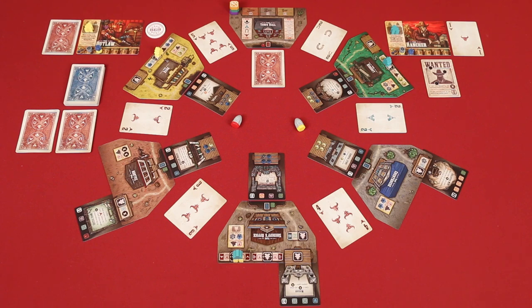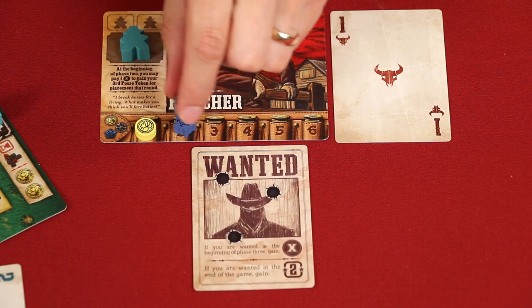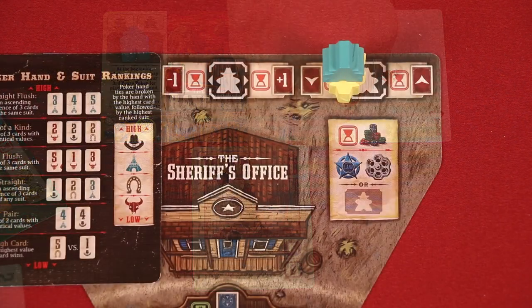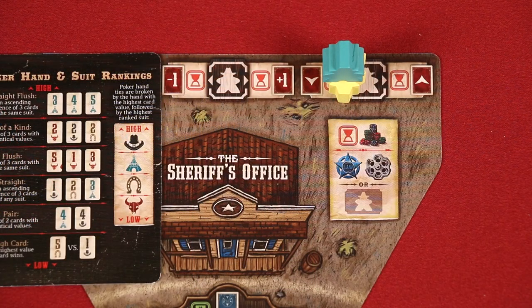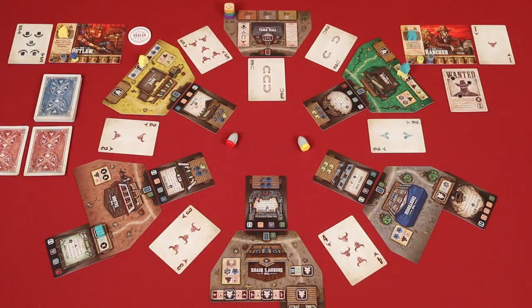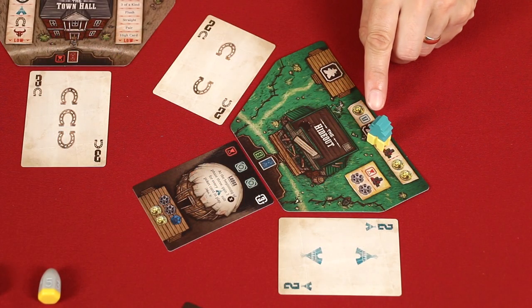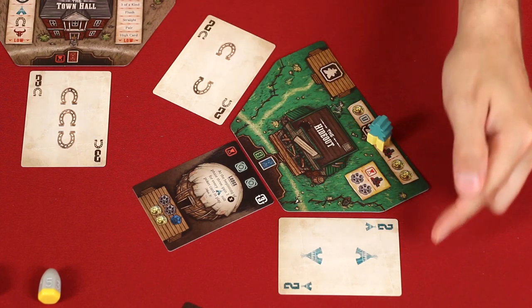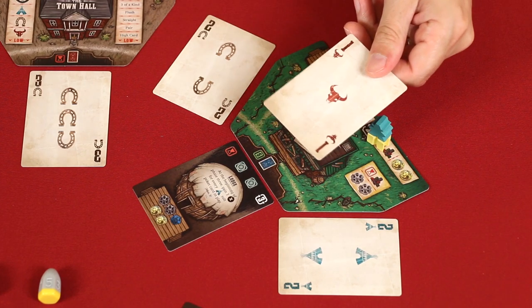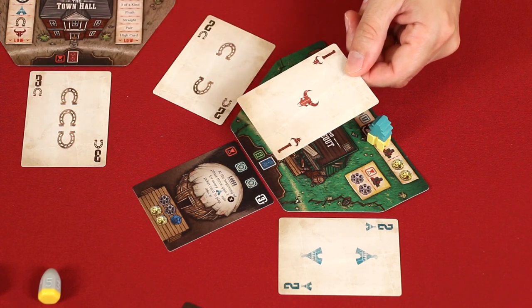Once all posse members have been placed, it's time to move to the resolution phase, which starts with players revealing their poker card if it's not already face-up, along with the rival's. The player with the wanted card now gains one influence of any type on their ammo belt. Then, if a player went on one of these spaces, they announce the new value of their card. These effects are not optional, so you must change the value if you went here. Now, starting to the right of the town hall and going clockwise around the table, you'll resolve each location where players have figures. Players with posse figures on a location, even if they're wounded, now compare hands. Your hand consists of the two cards on either side of that location and the one that you revealed, creating your three-card poker hand.